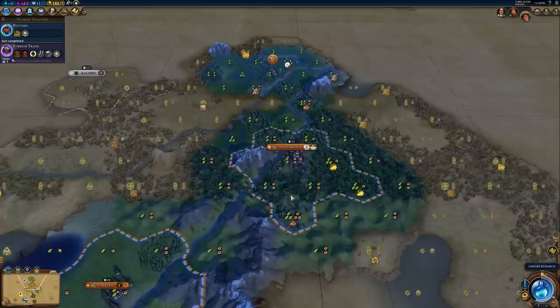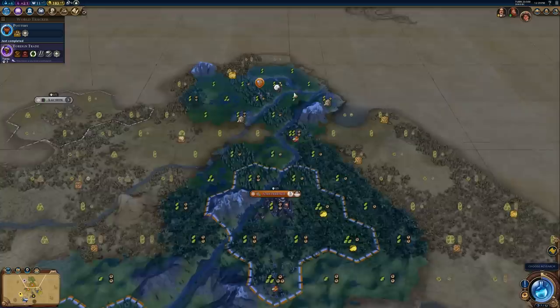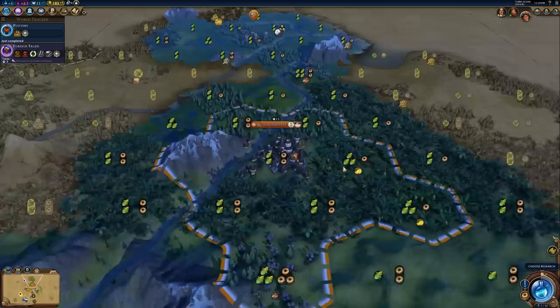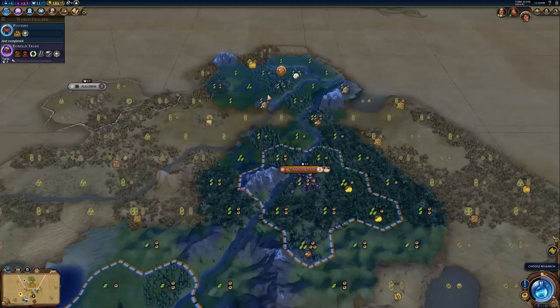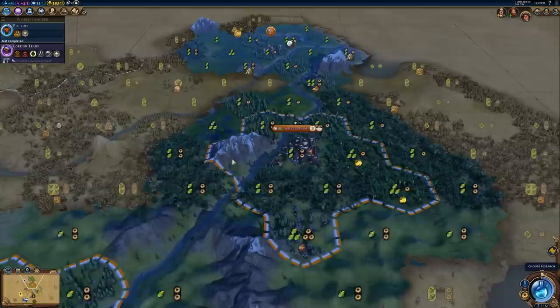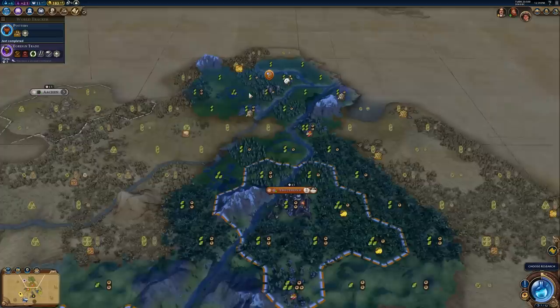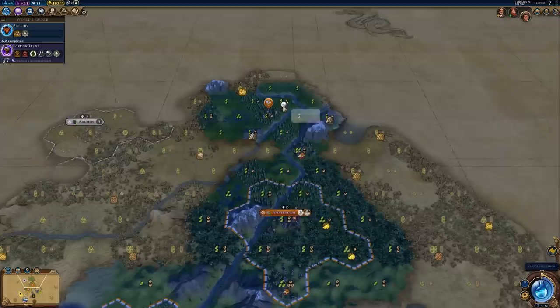When it comes to your third city, you're pretty much looking for the exact same things as your second — good tile yields, good district adjacency, and fresh water as well. It should be noted that with your second and third cities, unlike your capital, it's not that important what tile the city is settled on, because those cities don't have to deal with the impact of the very early game. Having one additional production on the city tile isn't going to make too much of a difference. Obviously it's always nice to settle on a 2-2 tile as opposed to a 2-1, but don't prioritize that with cities outside of your capital.